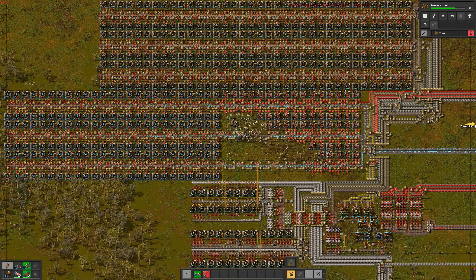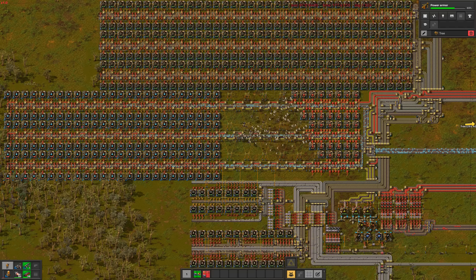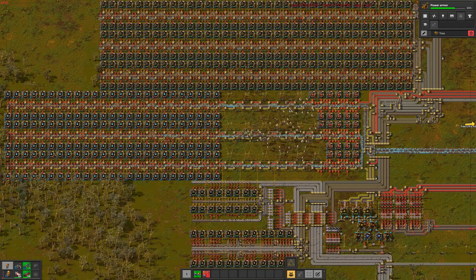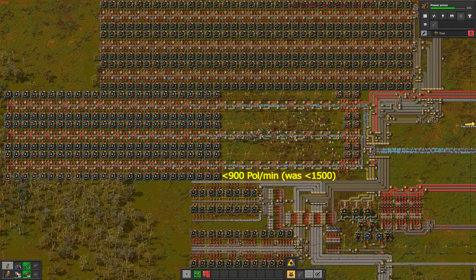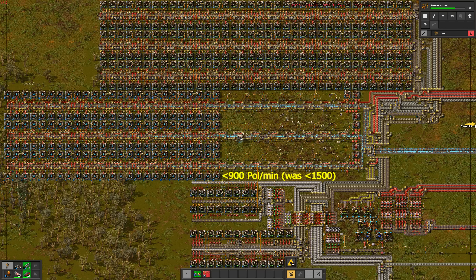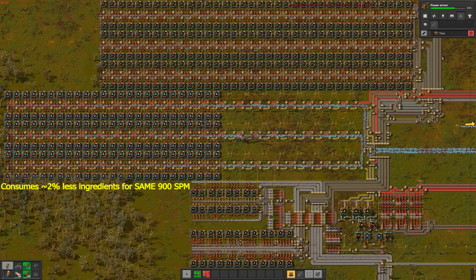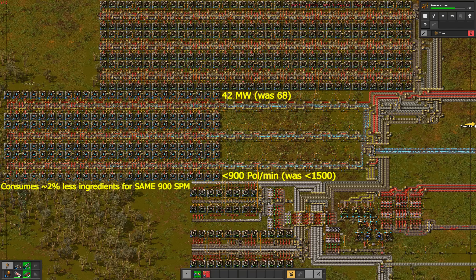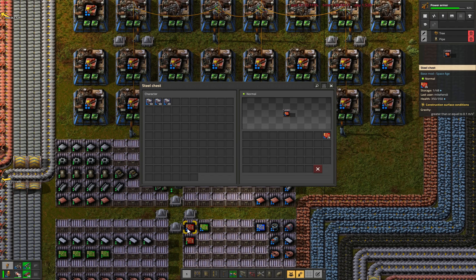Just look at the difference in the blue science footprint. The blue science assemblers are now consuming 26 megawatts less than before, all the while emitting under 900 pollution a minute instead of almost 1500, while producing 900 science per minute from even fewer ingredients than before, saving us slightly more pollution and resources in addition elsewhere. These savings feel so significant, we go ahead and spend literally all of our rare resources upgrading the rest of the science production in the same way.